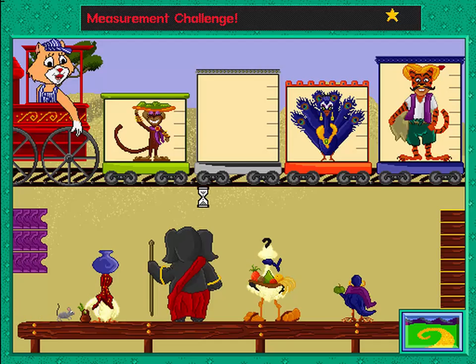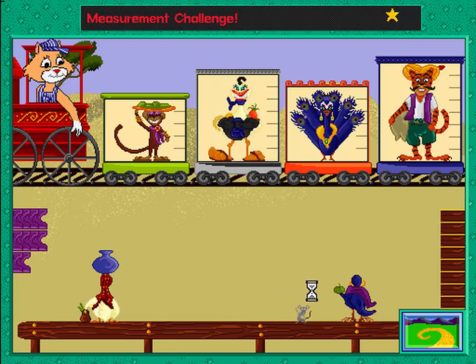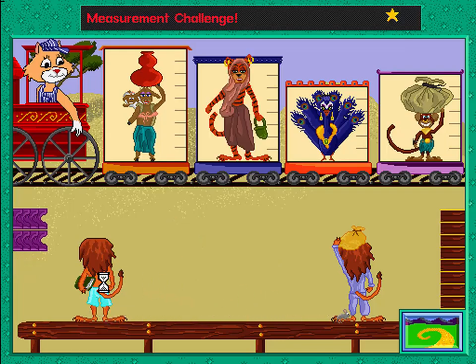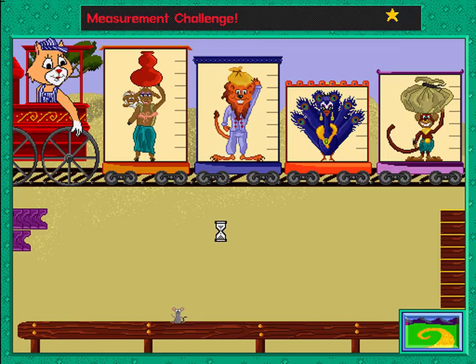The trains are crowded today. Find the animal that is... Good job. Click on the... Find the animal that is the same height as the empty rail car.